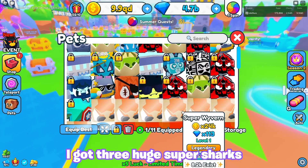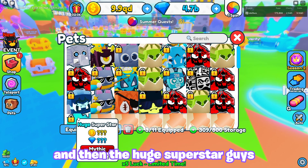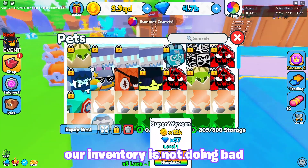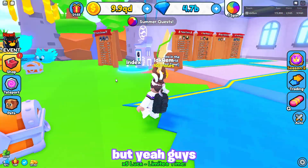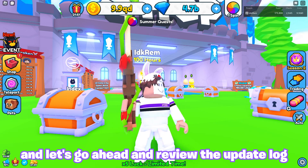So before the event ended I got three huge super sharks and then the huge superstar. Our inventory is not doing bad — look at this guys. I also have a ton of shiny wyverns and rainbow wyverns. But yeah, we're gonna go ahead and get straight into the update and review the update log.